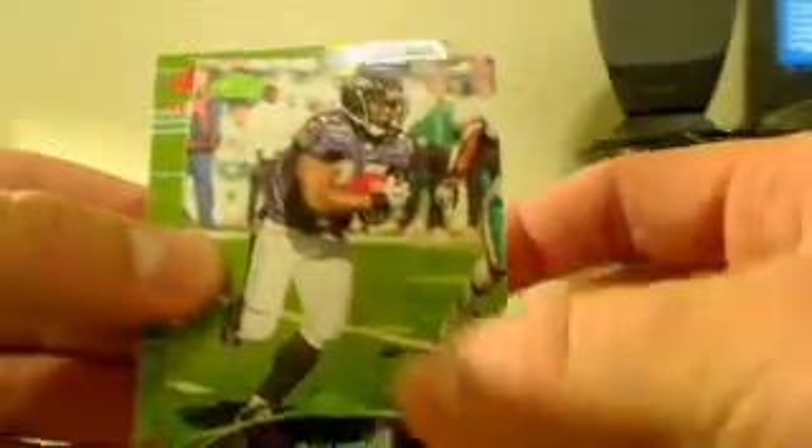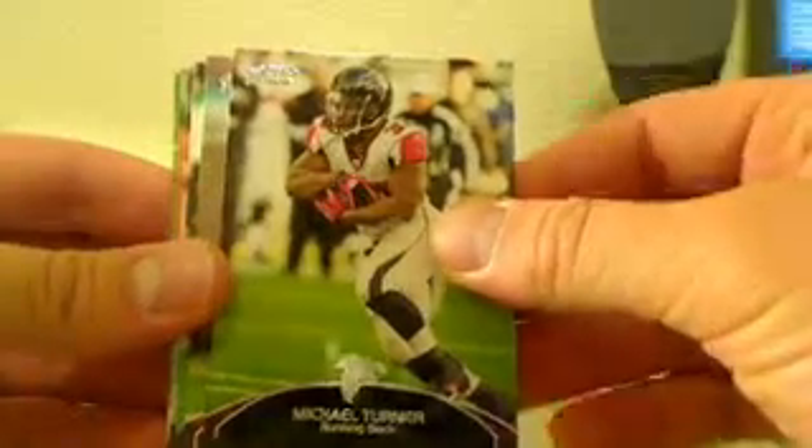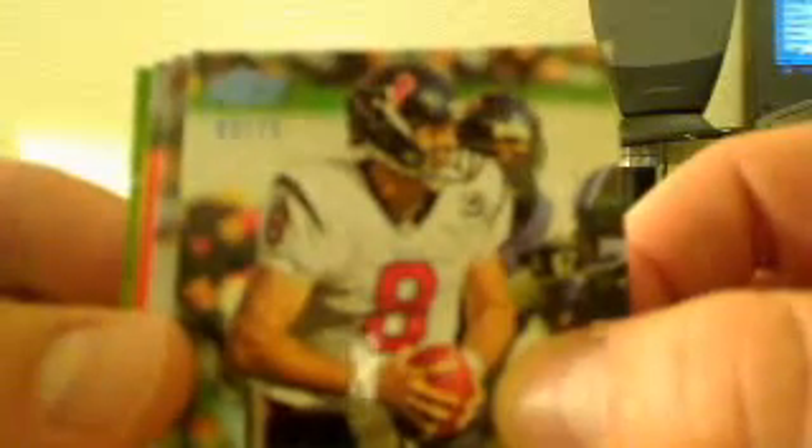Ray Rice and a Jurrel Jernigan, 467 out of 499. Just to bring that Gabbert back up — it's number 94 out of 99, really nice card. We got a Michael Turner, Tony Gonzalez, Matt Schaub, and that is 2 out of 75 right there.